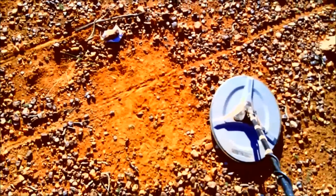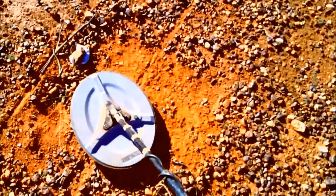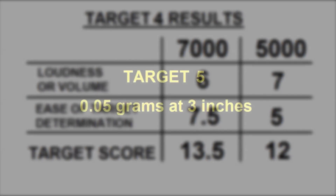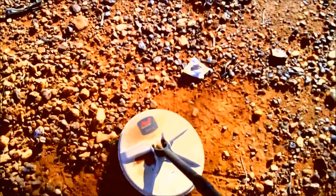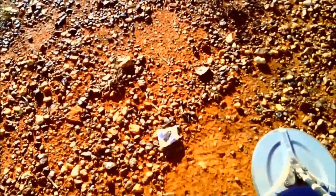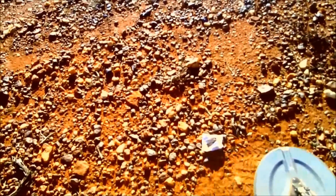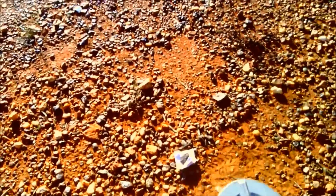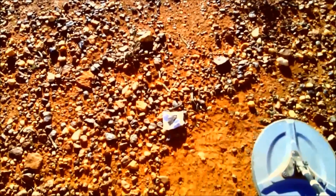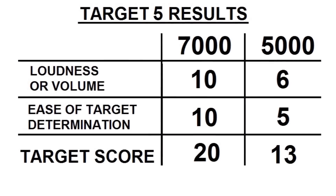You can hear it coming through — it's not a well-defined signal. I like to get a nice well-defined signal. Yeah, probably one of the easiest out of the whole lot. Fairly faint but you can hear it — not a well-defined signal. A lot easier to hear that one on the 7000. So there you go — five targets found in an area that's been absolutely flogged with the 7000. Let's go and dig them up and see what we've got.